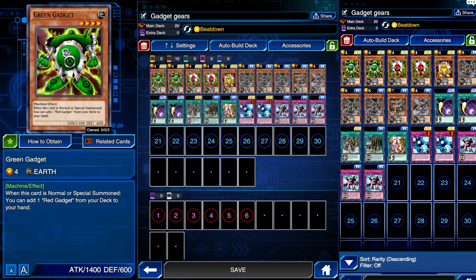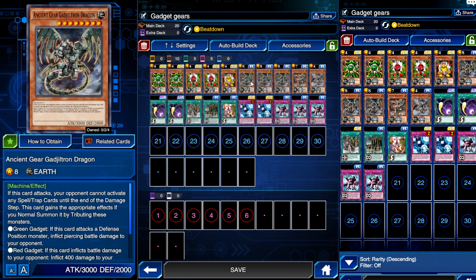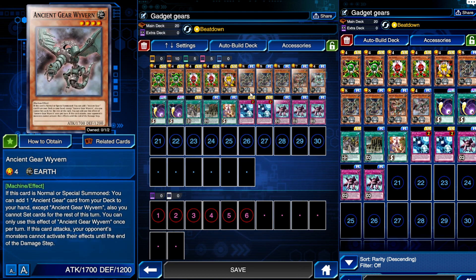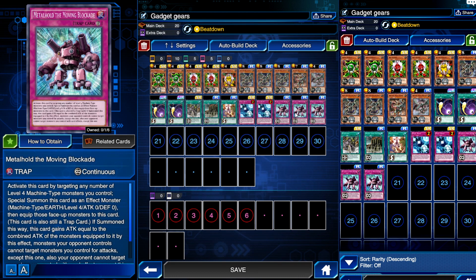For the deck we're using: two green gadgets, two red gadgets, one yellow gadget, two Ancient Gear Gadgetron Dragons, one Ancient Gear Hydra, and one Ancient Gear Wyvern. Also two Cosmic Cyclones, one Gear 10, one Ancient Gear Fortress, two Pulse Mines, and two Metal Hold — the Moving Blockade — which is a really fun card I want to try out. It's combining the new gadget cards with the new dragon.